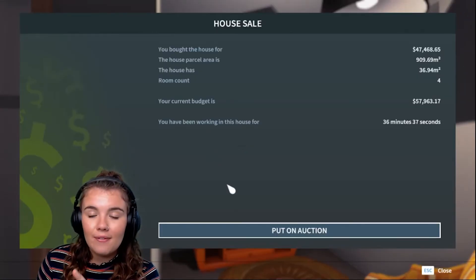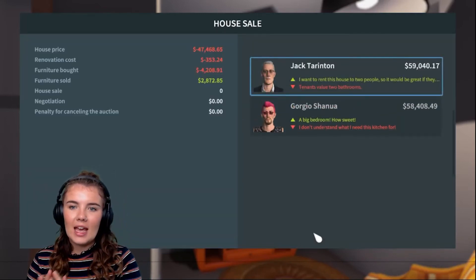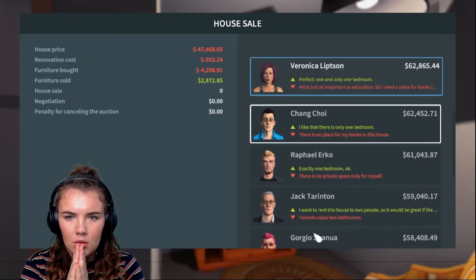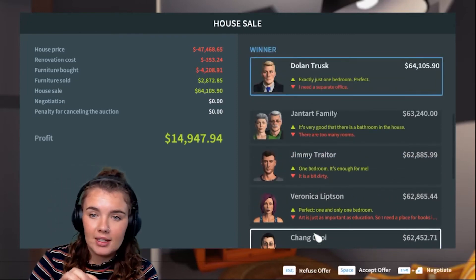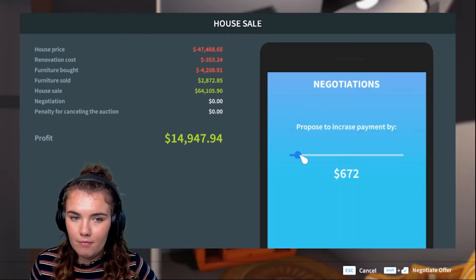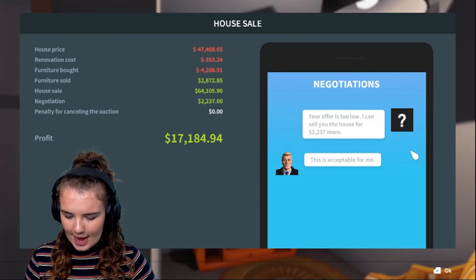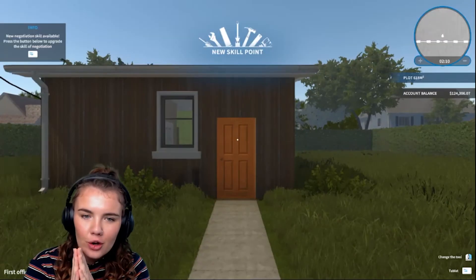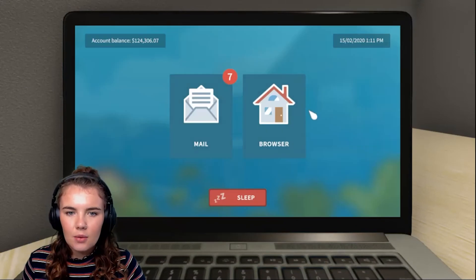I bought it for $47,000. So if we can sell it for $55,000 at least, that'd be great. Oh, $58,000 already? Hell yeah. $64,000. You know what? I'm going to try and negotiate another two grand. Hey, there we go. Nice — let's accept his offer. Okay, that is our third house flipped. New skill point — Negotiation. Okay, let's see what other houses we can buy.